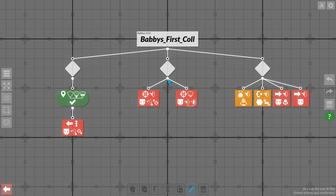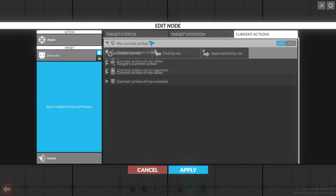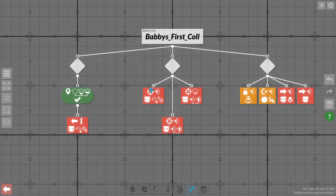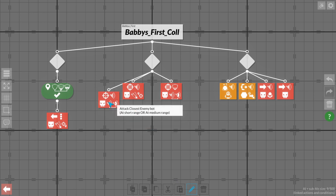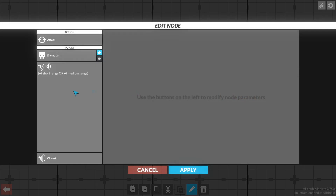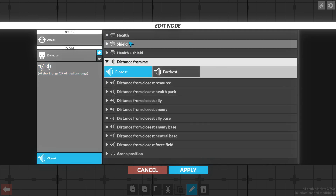Another thing we saw was that we weren't showing any targeting preferences. So let's go ahead and do short or medium range. I think we want this more here, and I'll get into this in just a second.